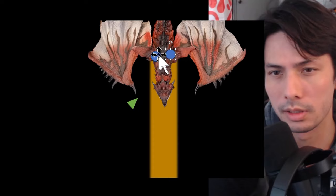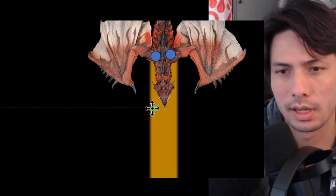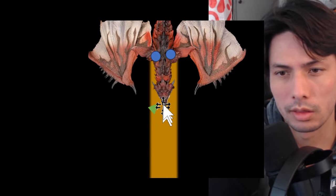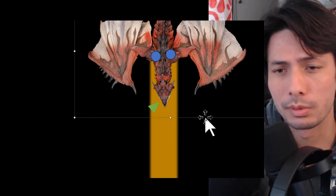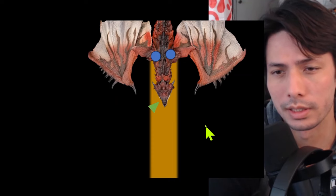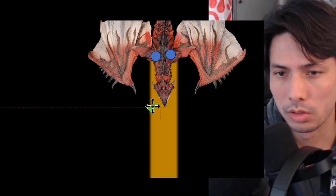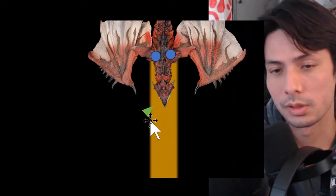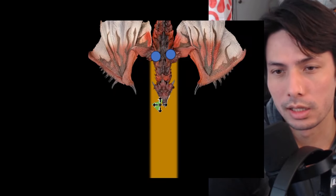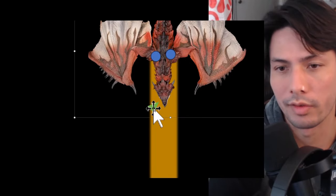For short weapons, the reason it's so dicey is because if you're attacking the legs or the head, it requires you to be up close to the monster. The closer you are to the active hitbox when it charges, the less time you have to react. This is typically for sword and shield and dual blades. But if you're playing greatsword, switchaxe, or chargeblade in axe form, you benefit from farther reach — though you have the disadvantage of a slower weapon, so there's a tradeoff depending on what weapon you're using.